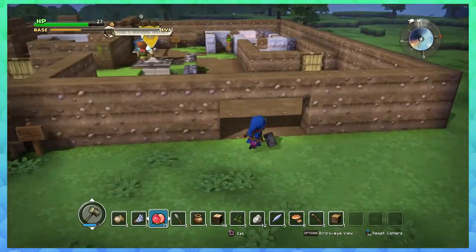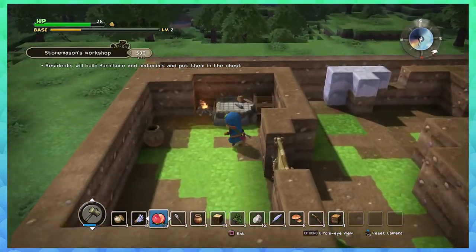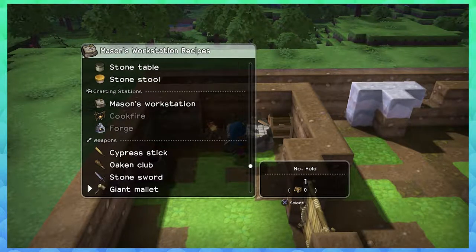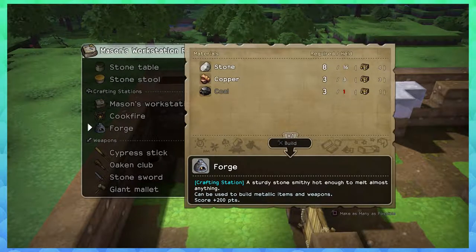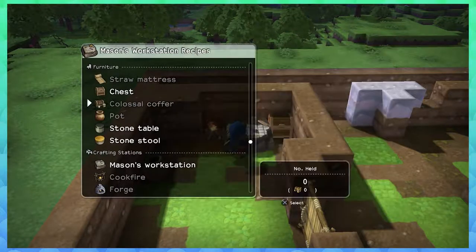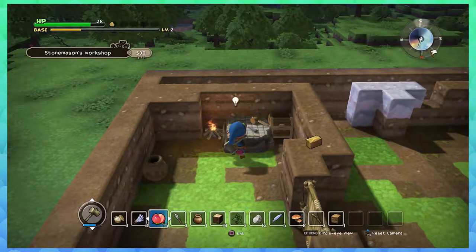Alright, so I made the pot, so now we need to make the coffer. I also kind of want to make a forge, and that will require some coal and some copper. Alright, colossal coffer — I need to make some wood, so I do have lumber which I can make into wood.